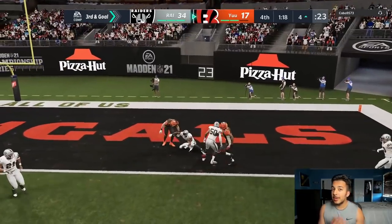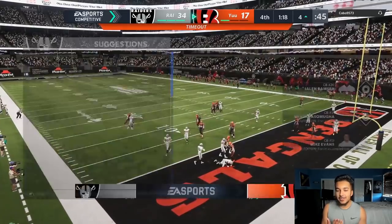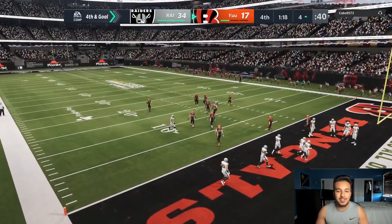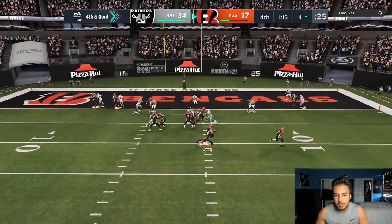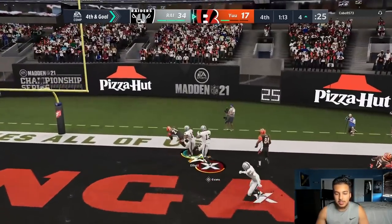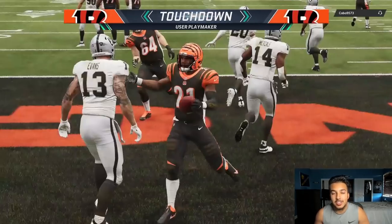DK somehow drops the interception — I don't know how a wide receiver drops that. I am the QB spy and somehow he just does a dot. Crazy dot — GGs in the chat.